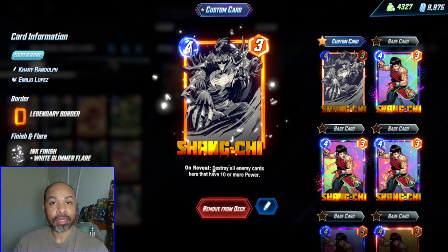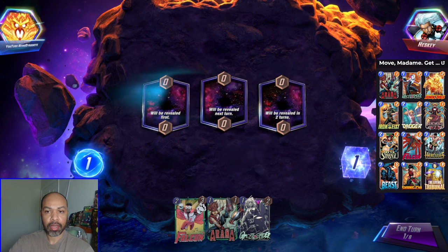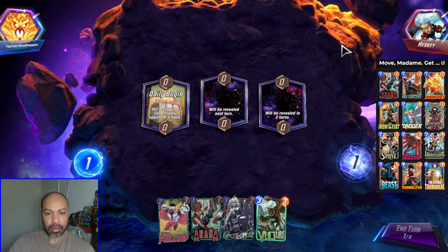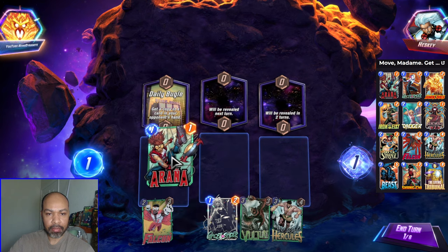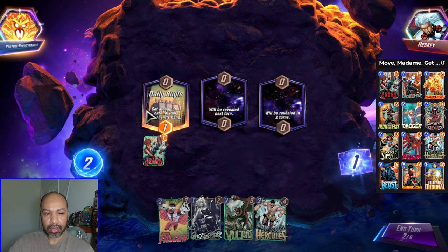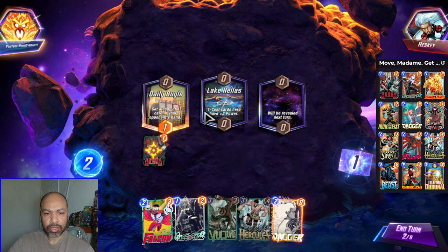No deck of mine is complete without Shang-Chi. First up we have Hesky. They get one of my lower cost cards — that is fine. This might be a little bit of a mirror match, but we know they did not get our Hercules. I will get Aranha left. It is kind of important to manage your board.